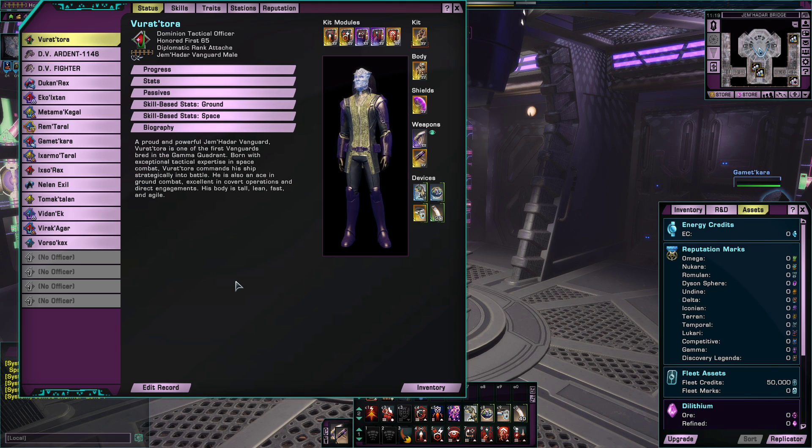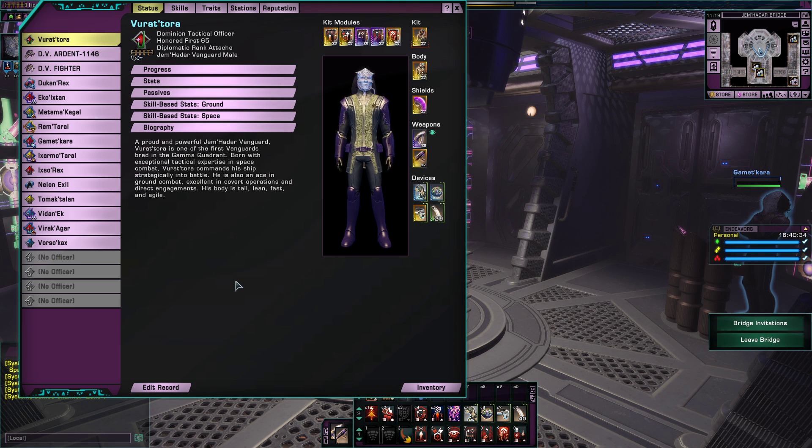Let's jump into the bio. It's a bit cheesy, a bit generic, and maybe cliche. A proud and powerful Jem'Hadar Vanguard, Virat Tora is one of the first vanguards bred in the Gamma Quadrant — and I can say that because he was indeed made on day one of Victory is Life. Born with exceptional tactical expertise in space combat, Virat Tora commands his crew strategically into battle. He is also adept in ground combat, excellent in covert operations and direct engagements. His body is tall, lethal, and agile.